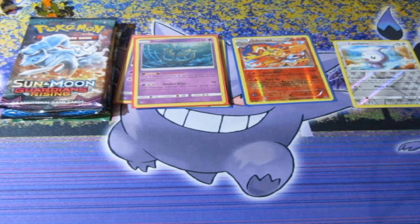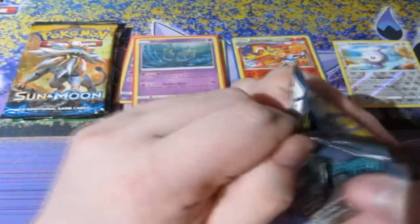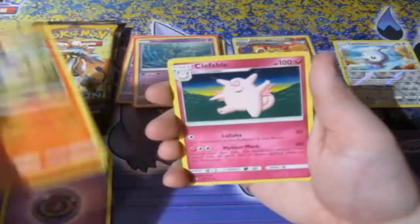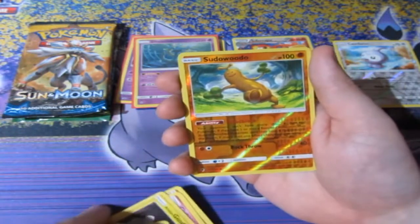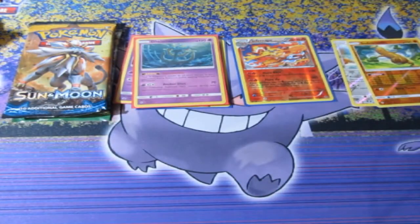It is a bit awkward opening up retro packs because I try not to open old packs when they're 100% out of print. It scares me because these are worth quite a bit of money now. But you guys deserve a retro pack opening, don't you? Four from the back. A Lampent, Clefable, Marill, Geodude, Mudkip, Sandshrew, Cottonee, Bellsprout, a reverse foil Sudowoodo — Sudowoodo! I love making voices out of the Pokemon. And an Oricorio — a good rare. I actually do like Oricorio.